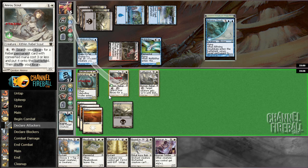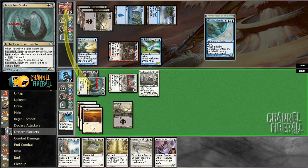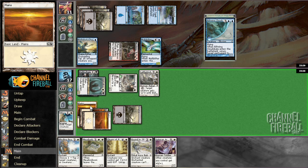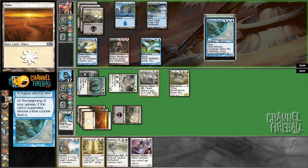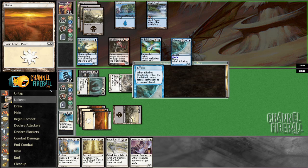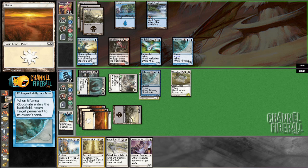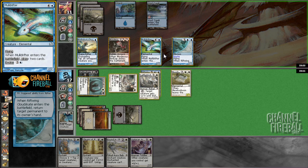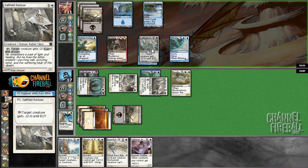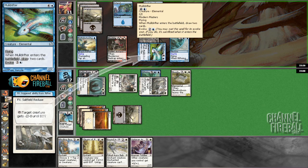Seems like Salt Field Recluses deploy. I think I'm attacking with both here and I'm just going to cast Meadow Boon — seems like a good play to me. Given that I have Blinding Beam in my hand, just getting in damage is a big step in the right direction. Hopefully he bounces the Redcap — he did not do that. Let's reduce Muldrifter's power so I don't get attacked.